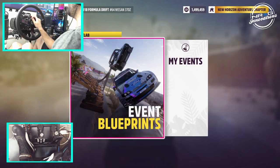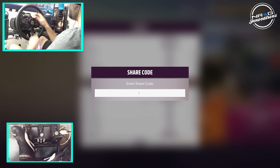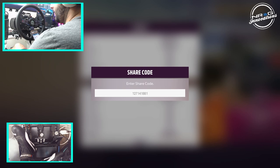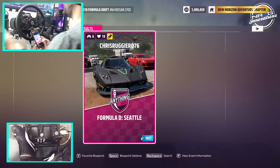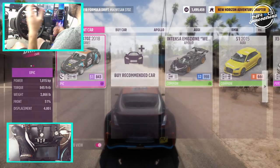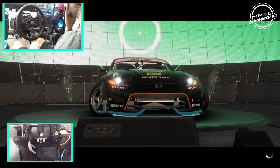We're going to go to Event Labs, Blueprints, and search for the first share code, which is Seattle. That share code is 127141881. We confirm that, and it is Formula Drift Seattle from Chris Rugger. I've checked out a lot of his tracks in previous episodes, and I believe we now have an entire FD circuit fleet here on Horizon 5. It's definitely amazing.